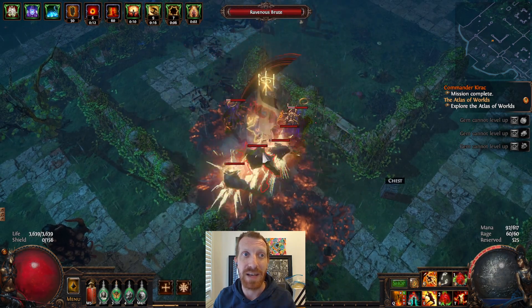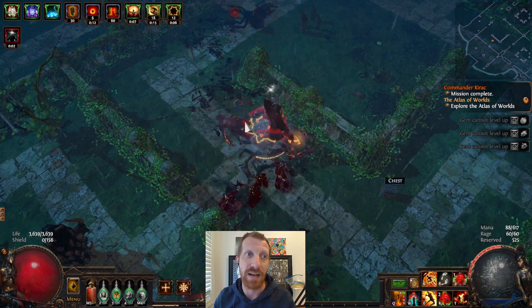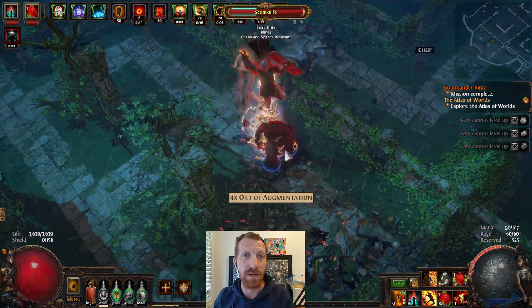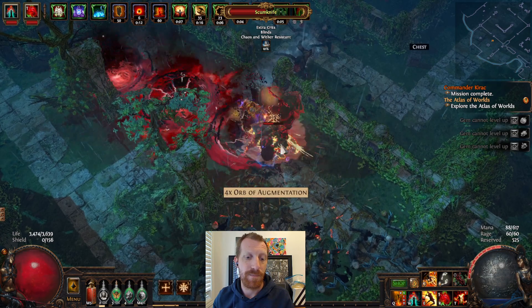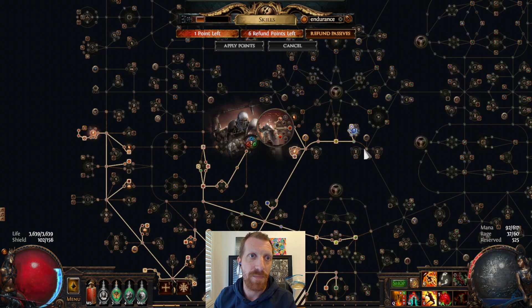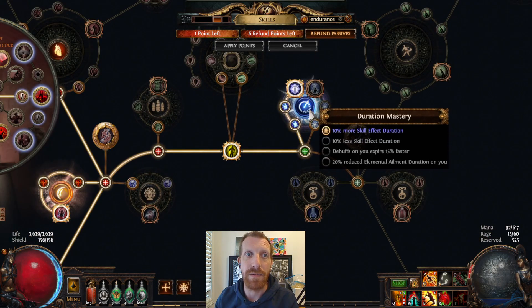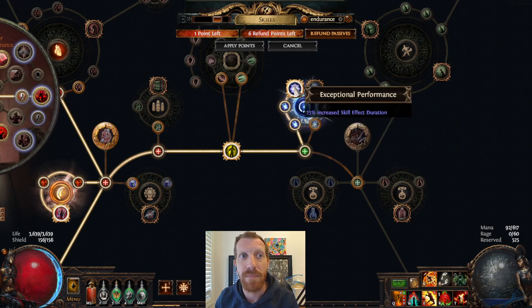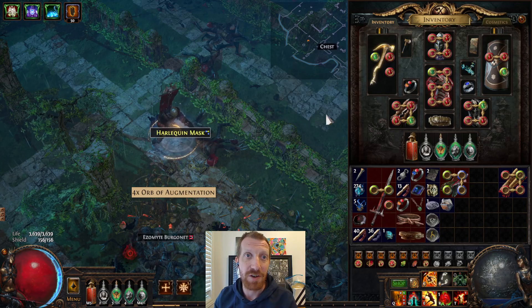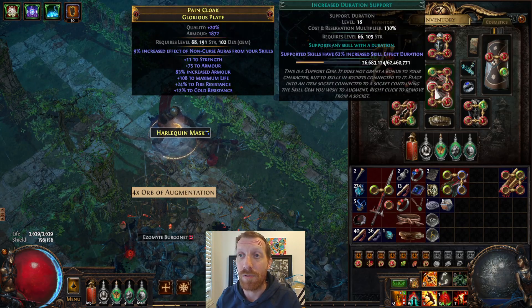Every time I hit, I'm getting a 16-second Trauma stack. So how is this possible? What we're doing in our tree is picking up some pieces that give us increased skill effect duration. We get it over near the Scion in this entire wheel of increased skill effect duration, and we're also going to use Increased Duration Support.